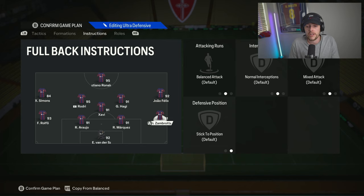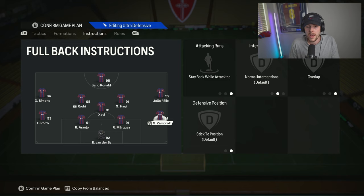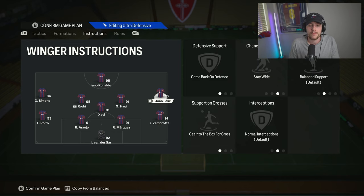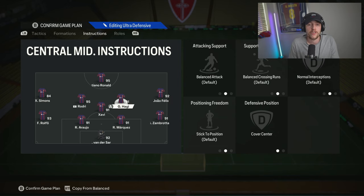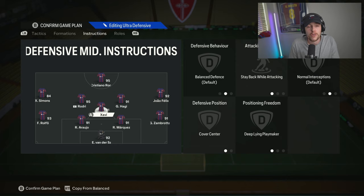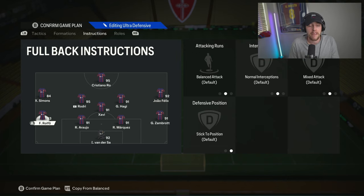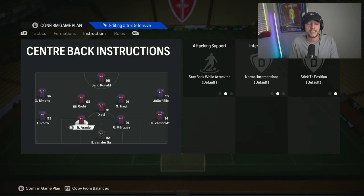You can flip these instructions if you want your right back to go forward — just flip the left mid and right mid instructions. If you want your right back going forward, put your right mid on cut inside rather than stay wide. Your attacking midfielder would then need to be on the left side, because I don't recommend having your attacking midfielder on the same side as your attacking fullback — you get balance issues. Even with the CDM covering, you'd have a pocket of space that people could exploit on the counter. Xavi Simmons is not the best defender, so you don't want that pocket opening up.